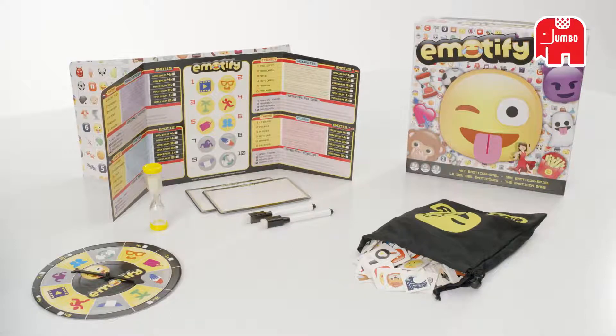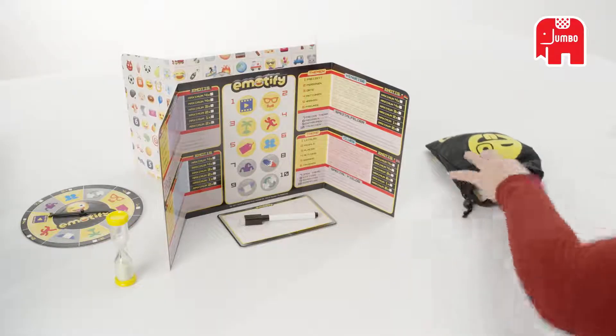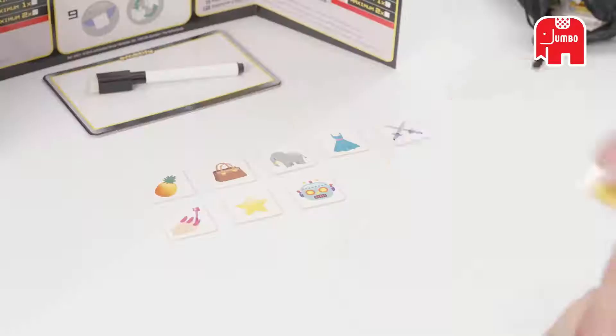Play Emotify by Jumbo. You play against each other in two teams, each consisting of at least two players. Each team takes ten emotes chips from the bag and the first player to play all his or her tokens wins the game.